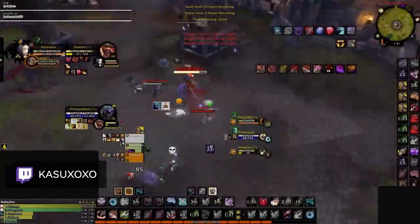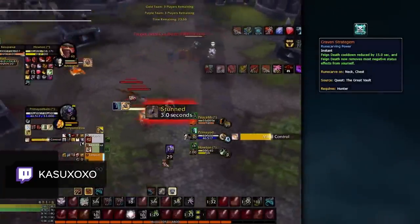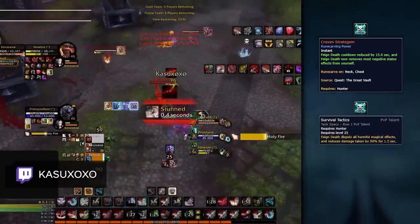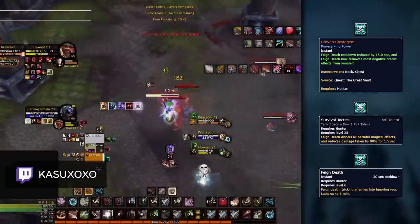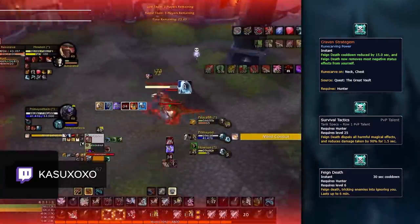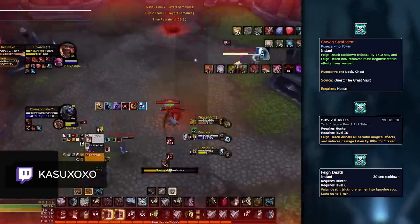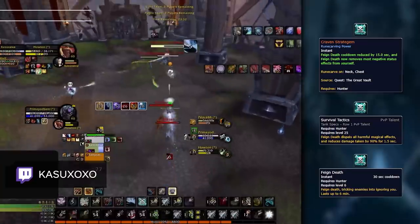Moving onto Hunter, your legendary choice is pretty straightforward. Kraven's Stratagem is the best legendary power for every hunter spec — period. When combined with the Survival Tactics PvP talent, it turns your Feign Death into one of the strongest defensive abilities in the game, allowing you to remove harmful debuffs from yourself. For instance, you can use Feign Death with this legendary to remove a full row of dots from Shadowplay, even making you immune to the damage, silence, and horror effects that normally come along with dispelling Unstable Affliction or Vampiric Touch.